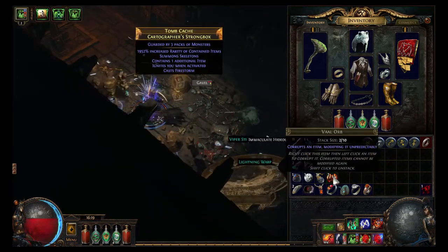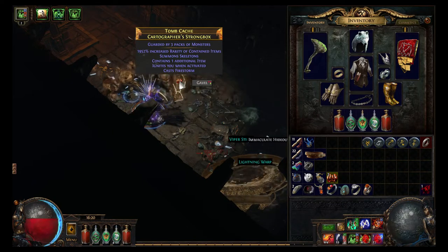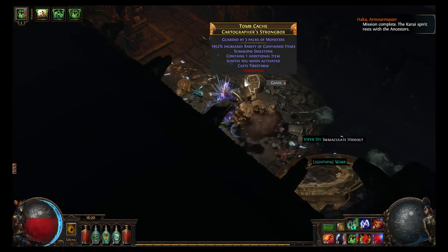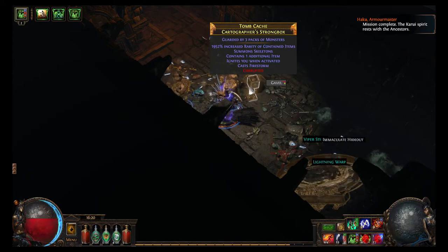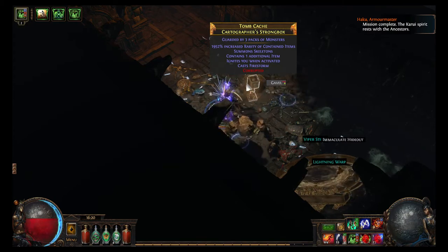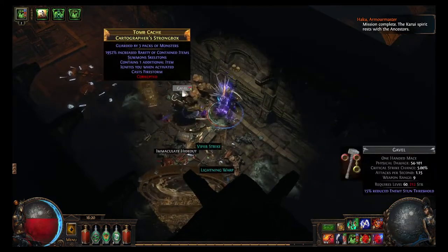The next thing I'm going to do is I'm going to Vaal it, which will give it random properties. So here I click the Vaal on it, and there you go — I corrupted it. What corruption does is I can't edit anything that gets dropped out of there. You can use that on items as well, and it will add things to the item. So now it's corrupted, so anything that drops out of this box is going to come out and I can't edit it, but it might have super good properties. That's what the Vaal Orb does.